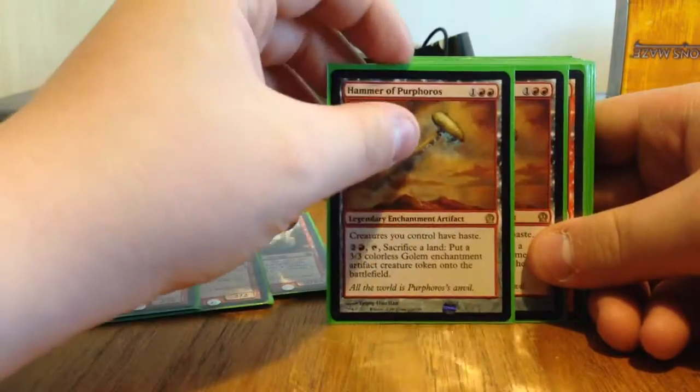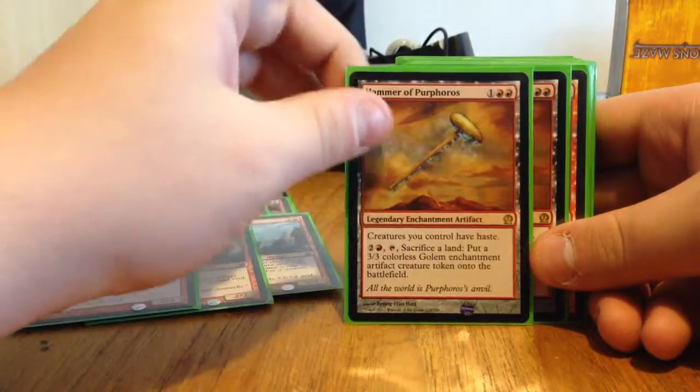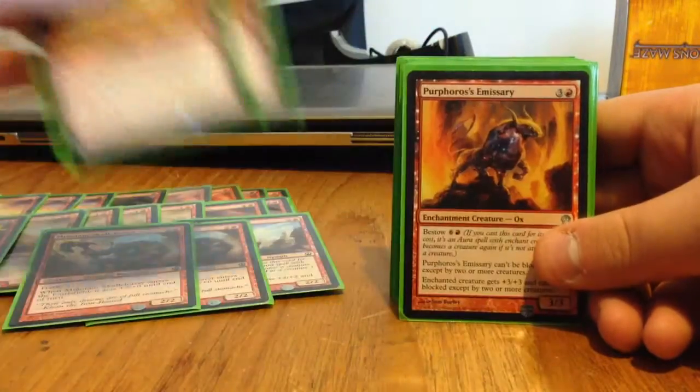Then the first Rares are two Hammer of Purphoros — a three-drop. Creatures you control have Haste, and you can sacrifice a land to put a 3/3 colorless Golem enchantment artifact creature token onto the battlefield.